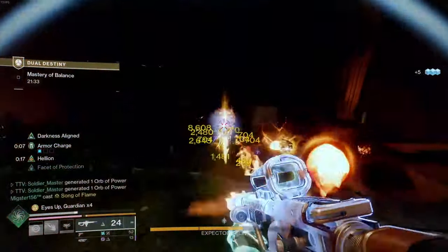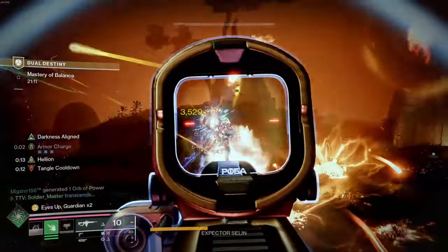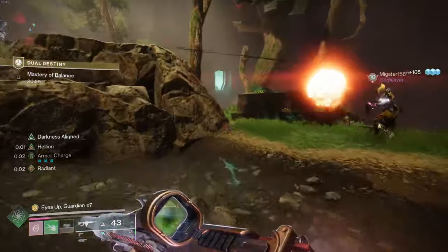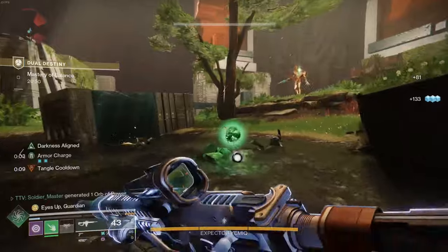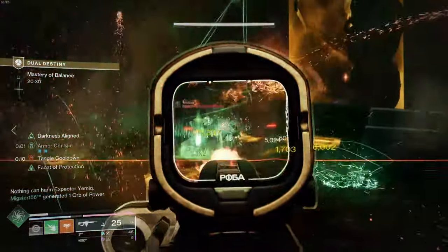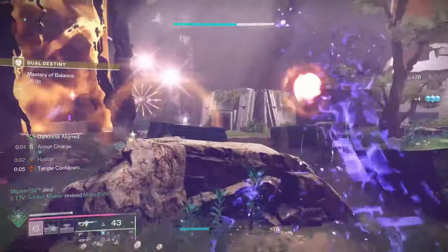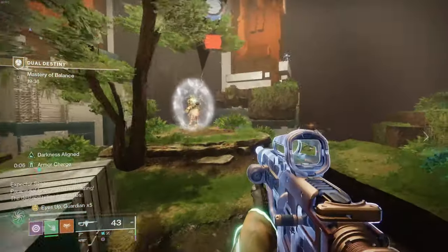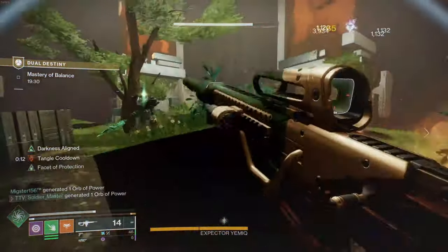Once you get him to one-third health, the strand subjugator is going to spawn. Once the strand subjugator spawns you'll have two fights similar to the previous encounter — glyphs on the wall. The other one spawns in the back. There's Specter Yemmik — kill him. He's been sent to two-thirds. Our wizards spawned. My wizard has been killed — kill yours. Up above I see earth and traveler — shoot those. That is basically a repeat of the first encounter.